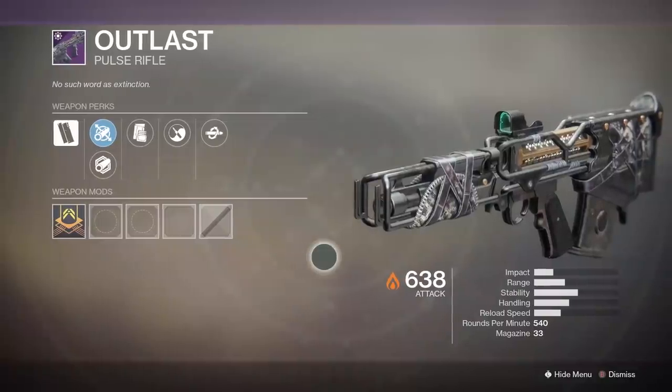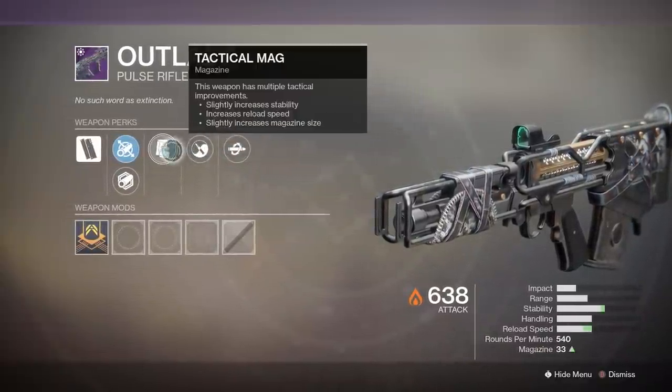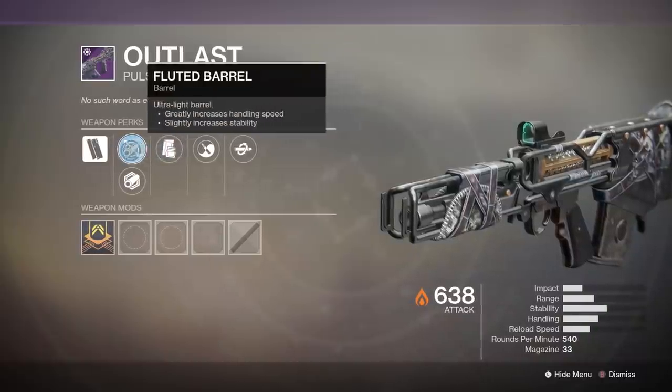The rapid fire frame pulse rifle named Outlast has a curated roll with Kill Clip, Zen Moment, Tactical Mag, and Hammer Forged Rifling.